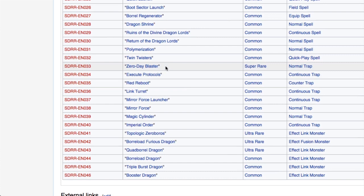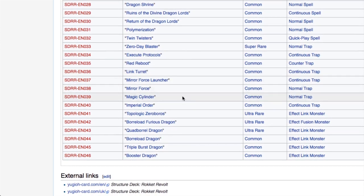Also included are Polarization, Twin Twister as a reprint, Zero-Day Blaster, Cute Protocols, Red Reboot as a common reprint, Link Turret, Mirror Force Launcher, Mirror Force, Magic Cylinders, and Imperial Order. The ultra rares are Topologic Zero Boris Barrowload Fusion Dragon, Quadborrel Dragon, and back in commons, Borrel Load Triple Burst and Booster Dragon as nice reprints. Both OTS and the Rocket deck come out on the 15th of August.